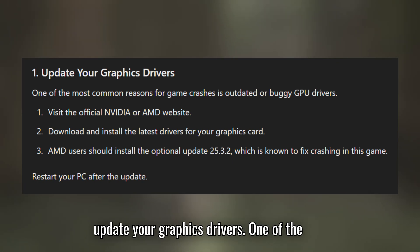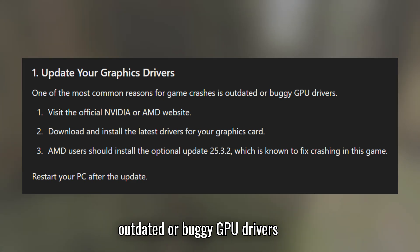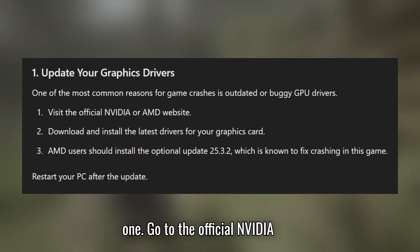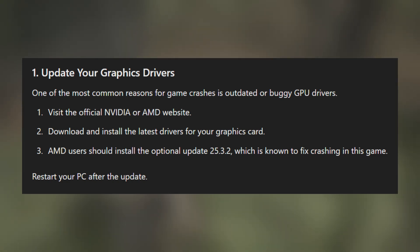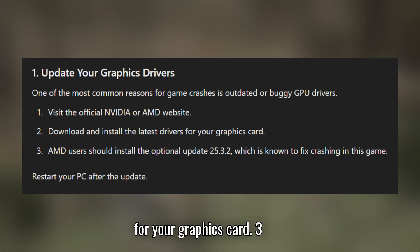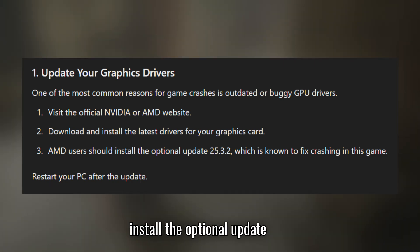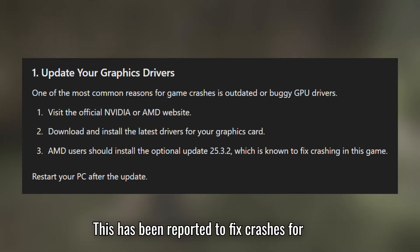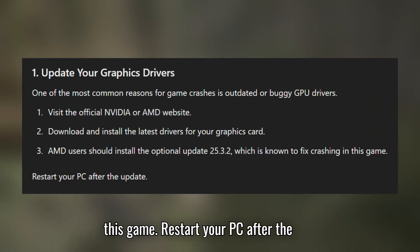Solution 1: Update your graphics drivers. One of the most common reasons for game crashes is outdated or buggy GPU drivers. First, go to the official NVIDIA or AMD website. Two, download and install the latest drivers for your graphics card. If you're using AMD specifically, install the optional update 25.3.2 — this has been reported to fix crashes for this game. Restart your PC after the update.